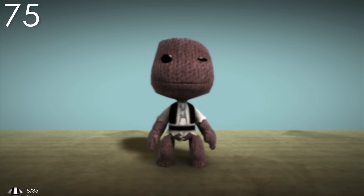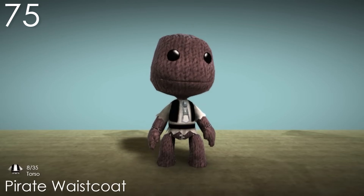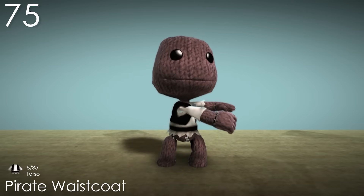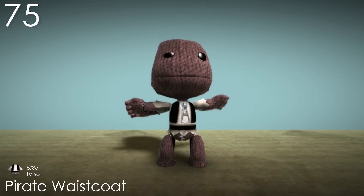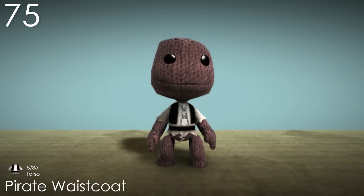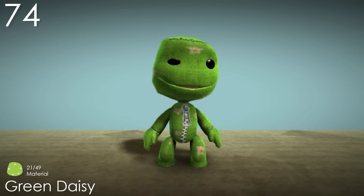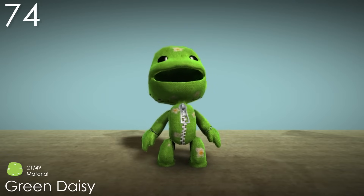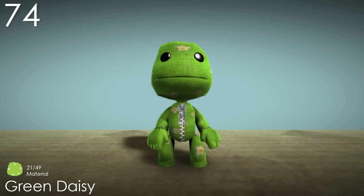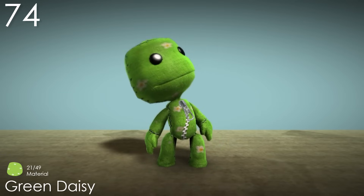Number 75: Pirate Waistcoat. This is one of the nicer torso pieces, while still remaining relatively simple. The jagged edges from the Pirate Shorts are maintained and still add a lot of personality to the costume. The black parts acting as the waistcoat and belt above a white shirt is what I think helps this costume the most. The pattern actually looks similar to the American Jacket. Number 74: Green Daisy. This is a pretty unique shade of green for a costume — it's almost like lime, which I like. The daisies being white go really well with the colour and make the costume a lot cuter. I do just wish the daisies were more noticeable, either by being bigger or having more of them.